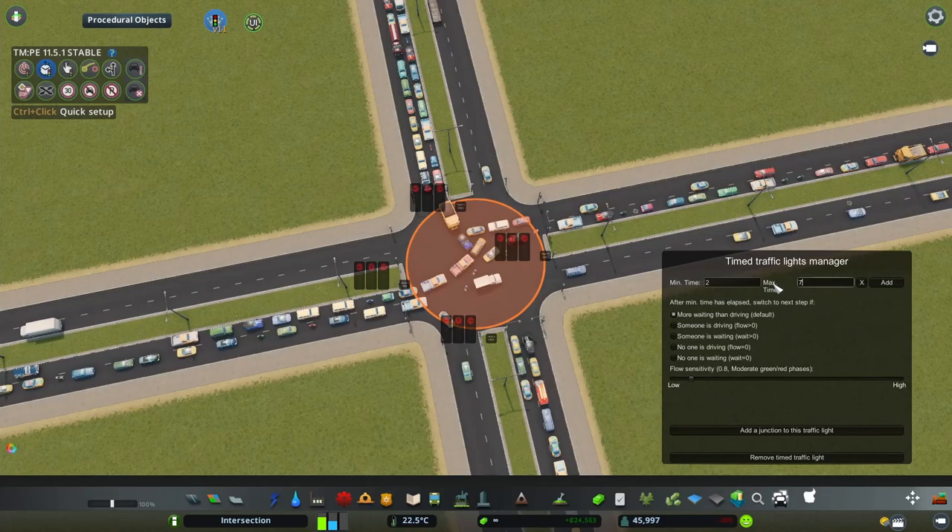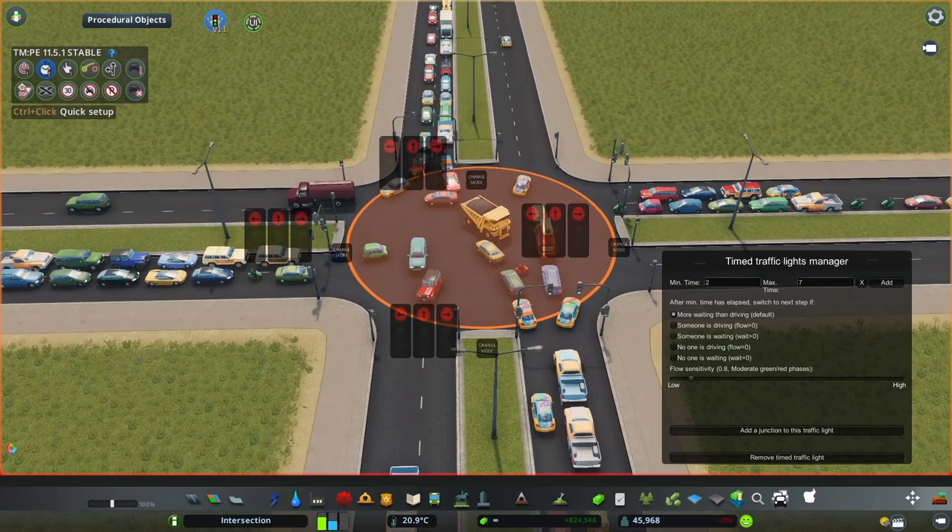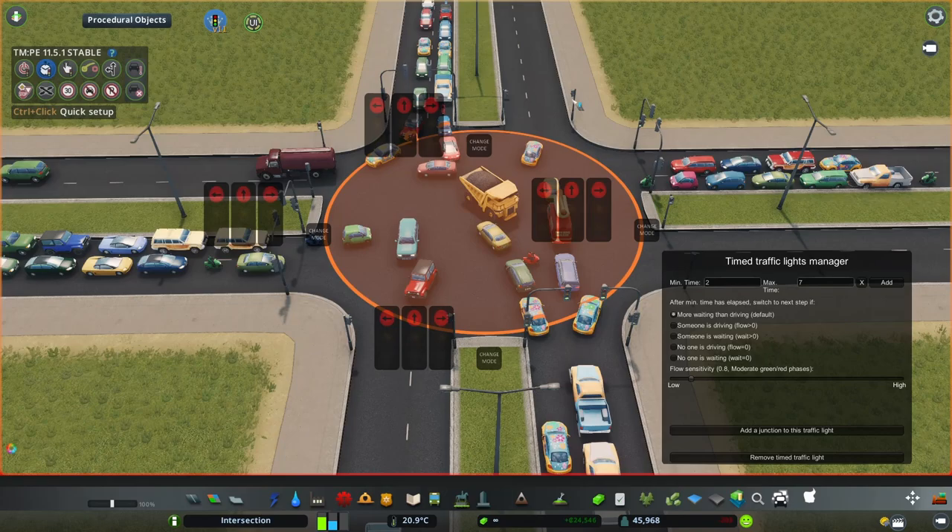We'll talk about the slider later. So two and seven for minimum and maximum time. Now the most important bit is switching the actual lights. I'm going to pause the game here so it's clearer — as you can see we have these traffic lights separated. If you are building this using different roads you might not have them separated, but there is a button to change the mode.